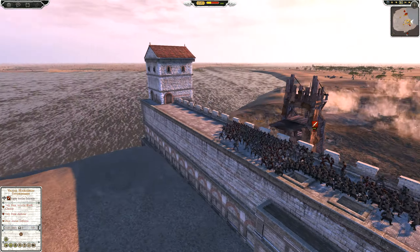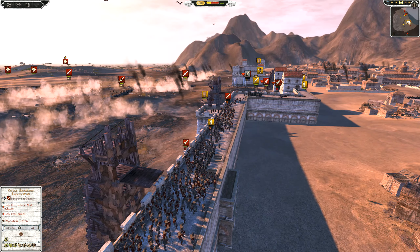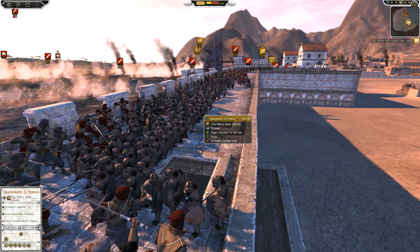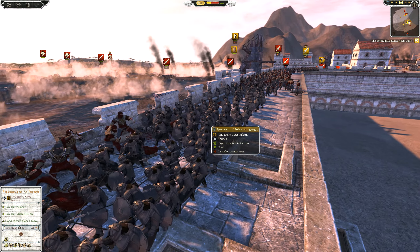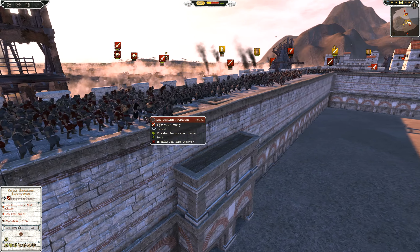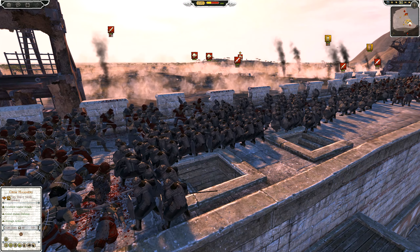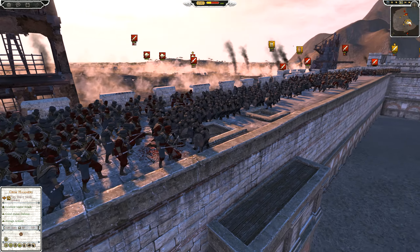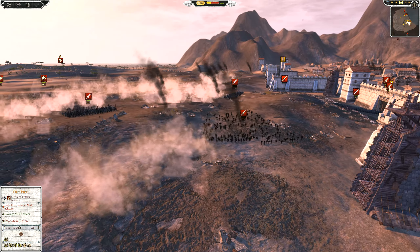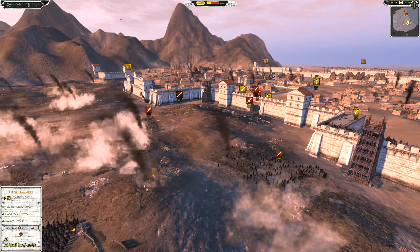On this map, the key to victory really seems to be assaulting the walls. Going through the gates is almost suicide, especially against the defenders. The Spearguards of Erebor here have 120 men and have lost 32 so far, with the Erebor forces being filtered by the defenders. Now we've got more Mordor infantry moving over — some Orc Warriors and Orc Pikes — but the cavalry is going to be a tough one to use effectively here.